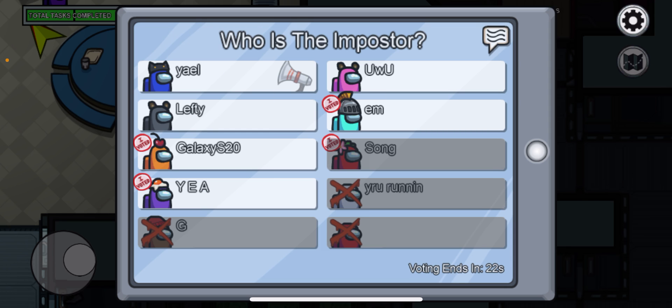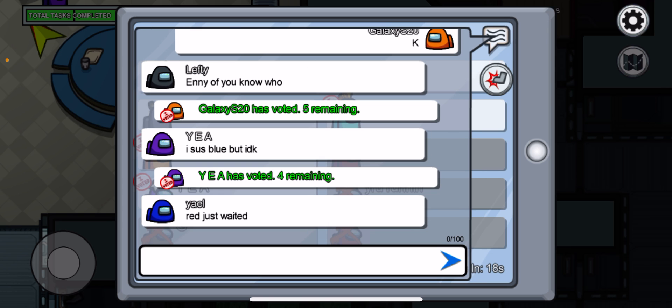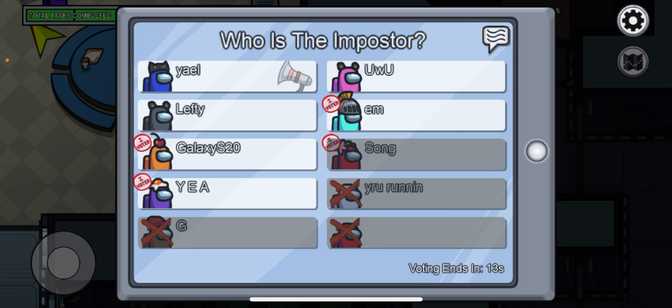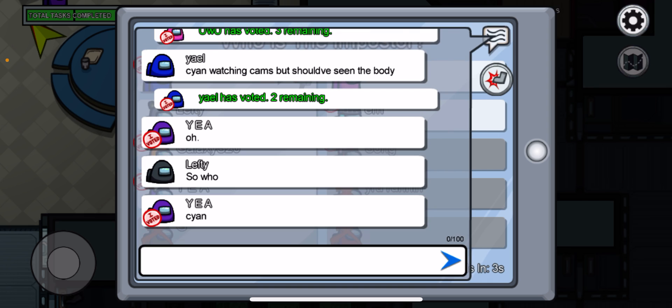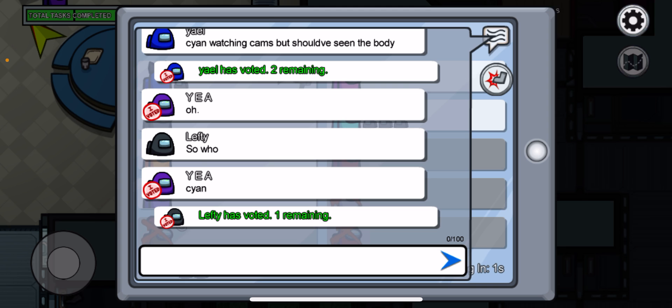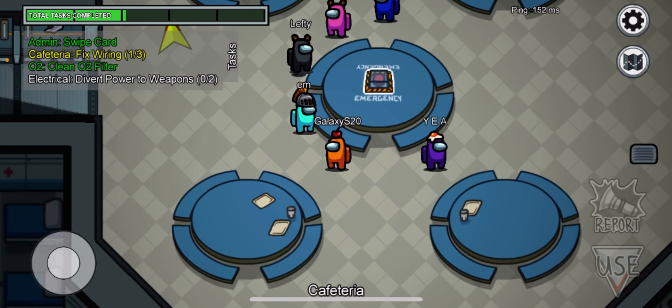If there are six people and four don't vote — if the imposter only needs to kill one more person and you vote and it's the imposter, that's good. But if the imposter needs to kill two more people and there are six people, don't vote — just keep things going, because they'll have to kill people to narrow it down.